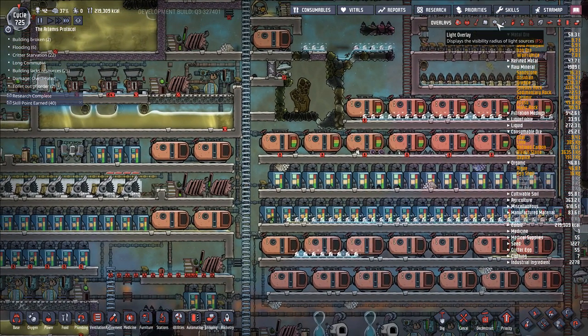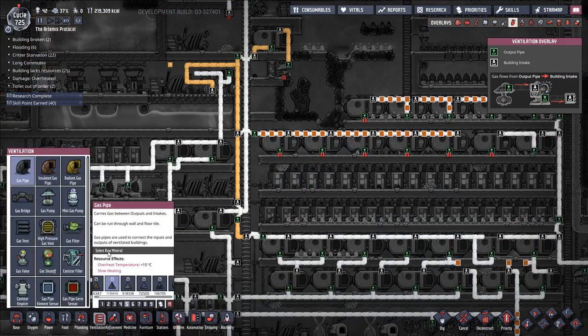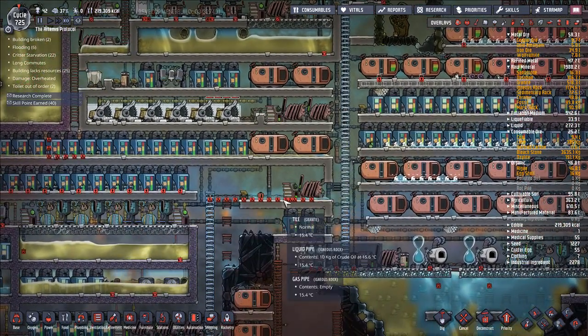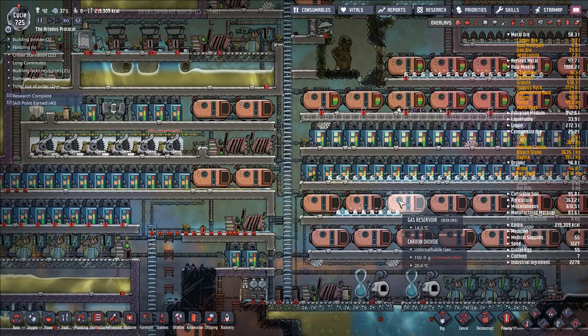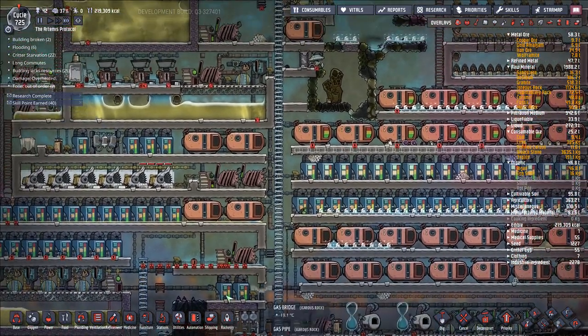Frankly, if I had just kept up with the coal, I wouldn't even be short on coal right now. And this is 725 cycles in with a gigantic base. There's all sorts of stuff going on and never once has power really been much of an issue. I haven't needed to use the power room and get the bonuses from it because it's just kind of gratuitous. So I haven't even needed to build any centralized power facility.